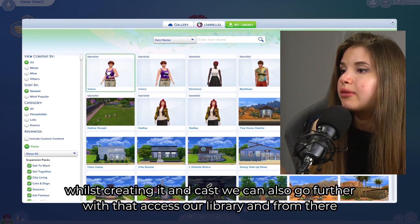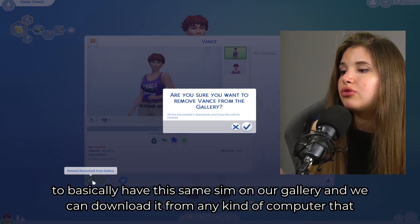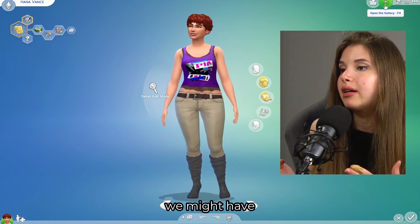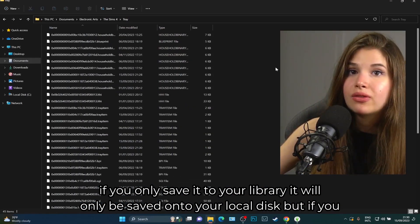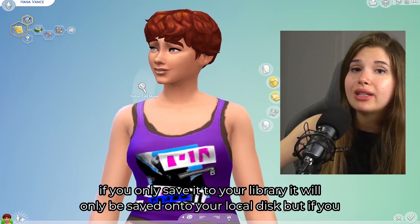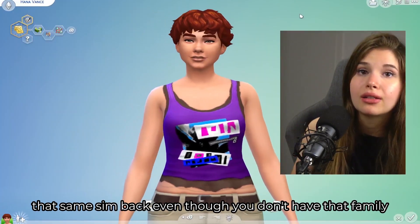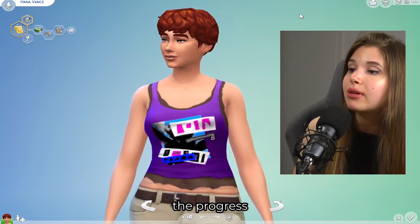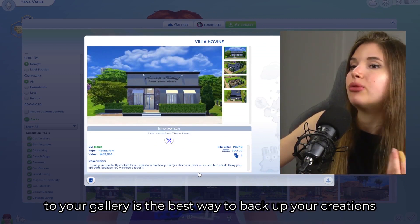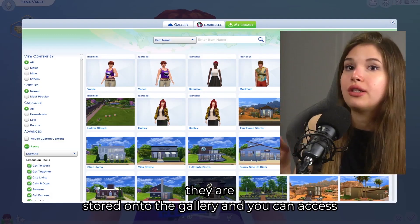You can also access your library and upload or share the household to your gallery. This means the sim is stored on the gallery, not just your local disk, so you can download it from any computer. You can access a different EA account or the same EA account on a different computer and put that sim back into your game.